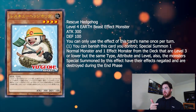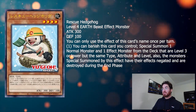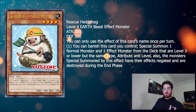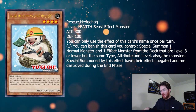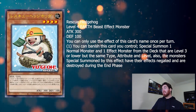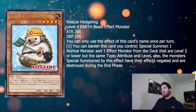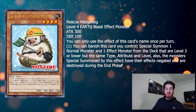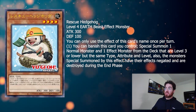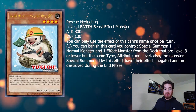If Nimble Beaver gets ashed, at least you still have a level 2 on board. The advantage of Hedgehog is that it can dodge Imperm and Veiler — well, it actually cannot, because they can just apply Veiler or Imperm on the summon. Because this is not an on-summon quick effect; this is an ignition effect, so it's slow. So overall, I was hoping it would be a little bit better, but he is adorable — a certified cutie. But guys, that will be it for today, let me know your thoughts, and I will catch you on the next one.